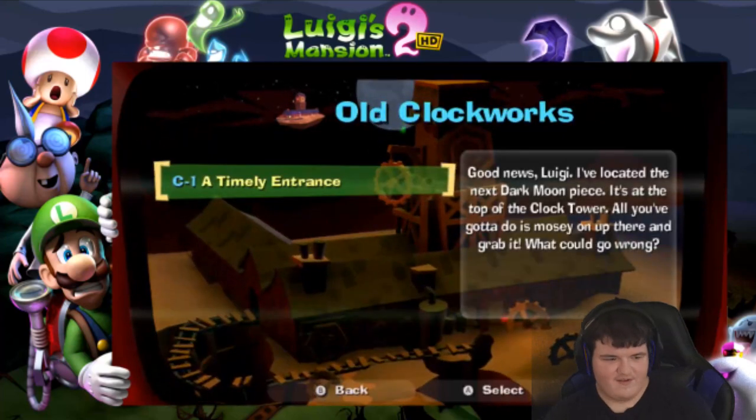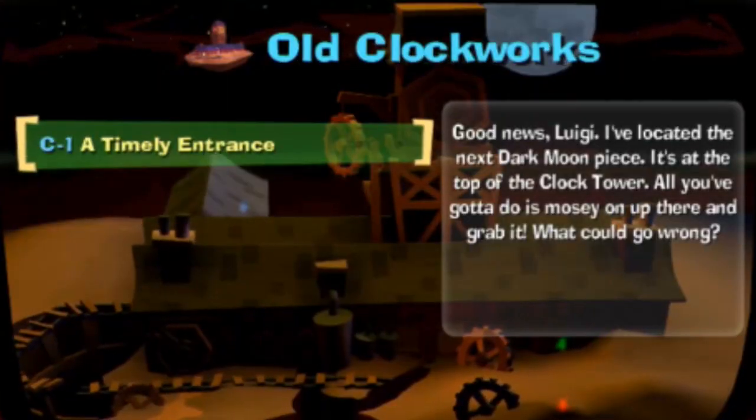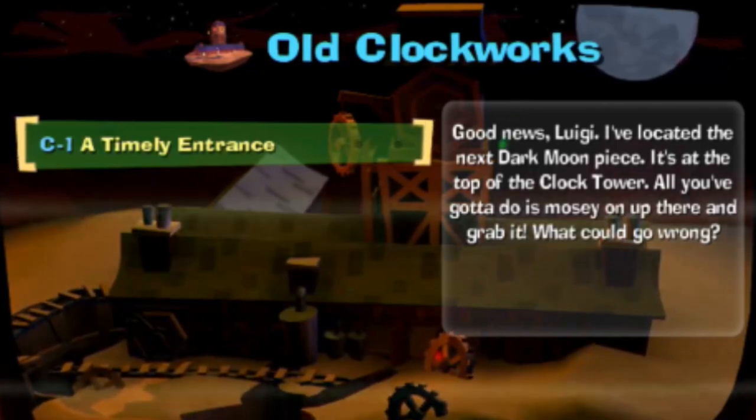Next time. We've had a lot of fun today, and I'd say this is a very fair stopping point. Thanks so much for tuning in to this awesome episode of Luigi's Mansion 2 HD. Next time, we will start our expeditions in the old clockworks with a timely entrance. Good news, Luigi — the next Dark Moon Piece is at the top of the clock tower. All you've got to do is mosey on up there and grab it. What could go wrong? Of course, nothing's ever easy for Luigi. We'll go into the old clockworks, find the clock tower, see if we can get up there, and hopefully it'll be quick in and out.